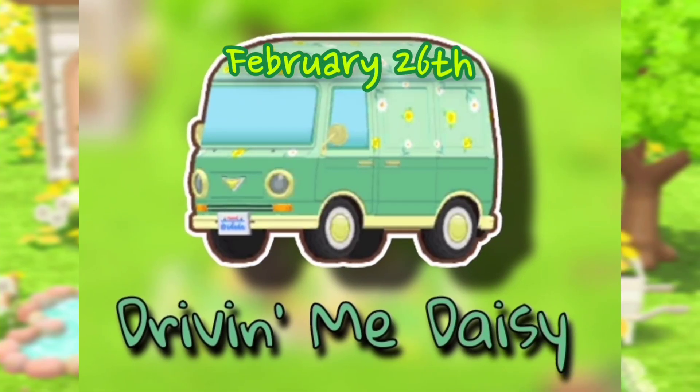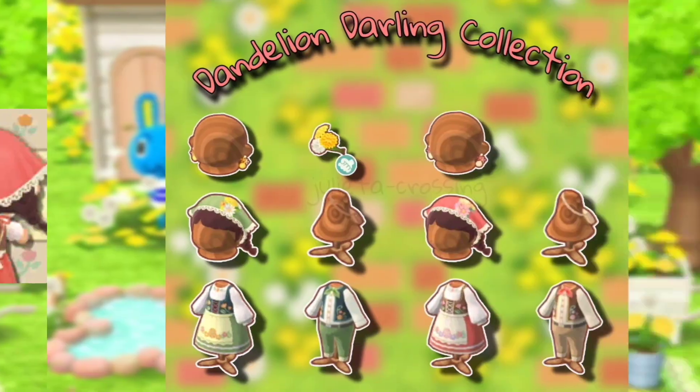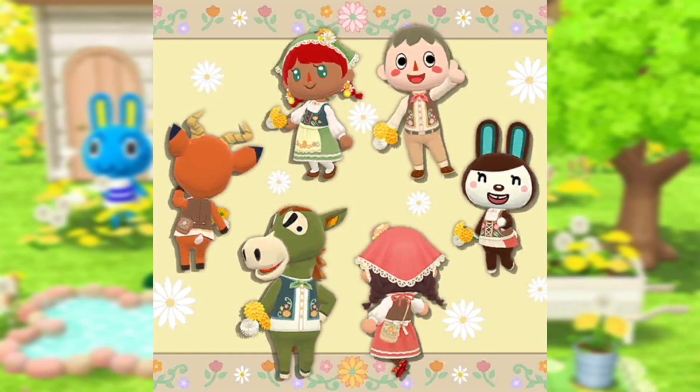On the same day we are also getting the Driving Me Daisy camper — a new skin for your camper, available on February 26th. On February 27th we are getting the Dandelion Darling collection. I really like the handheld and the wig, but I don't think I'm going to buy anything from this collection. I thought the handheld was going to be free, but oh well.